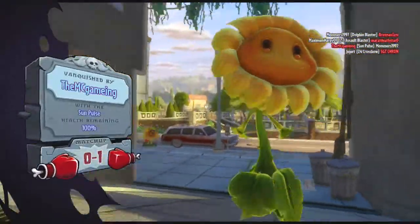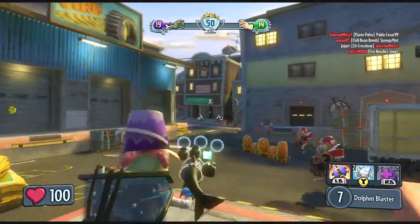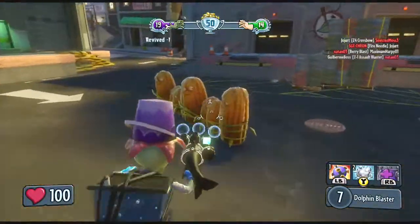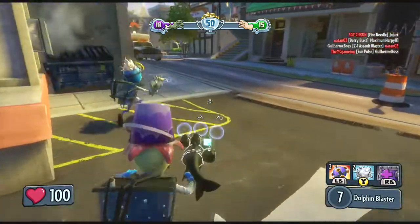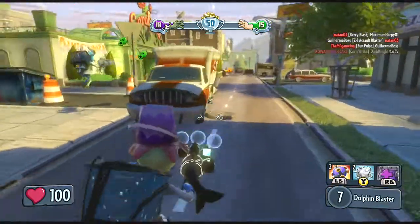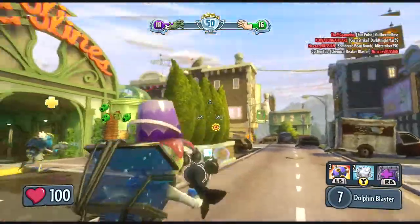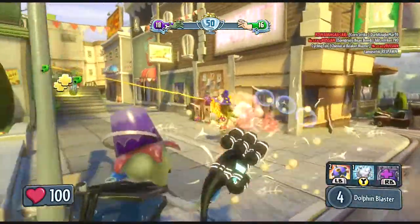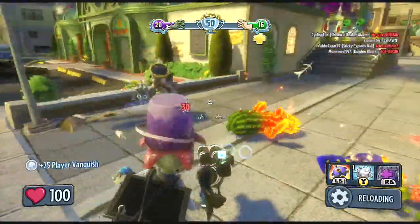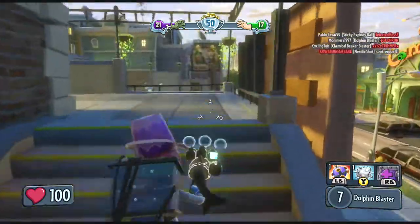A basic sunflower got me - no customizations. I don't know what that guy's thinking with a basic sunflower. As you might find out, the healer classes don't really have good standard forms. You really want to pick a variant when going with the healer class. My personal favorite is the shadow flower, that's what it's called.